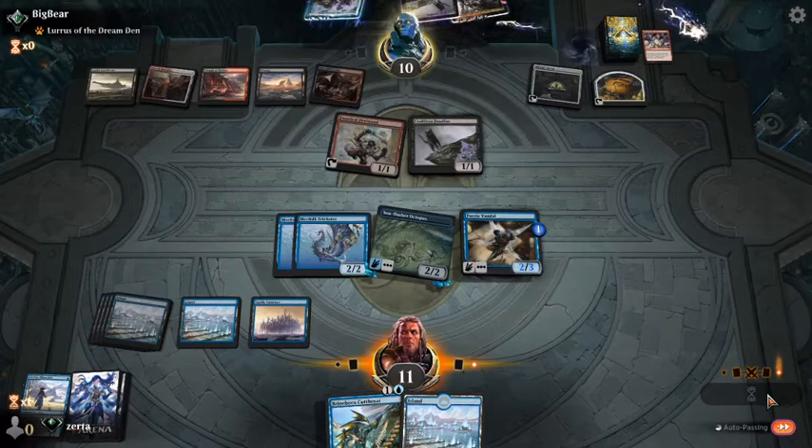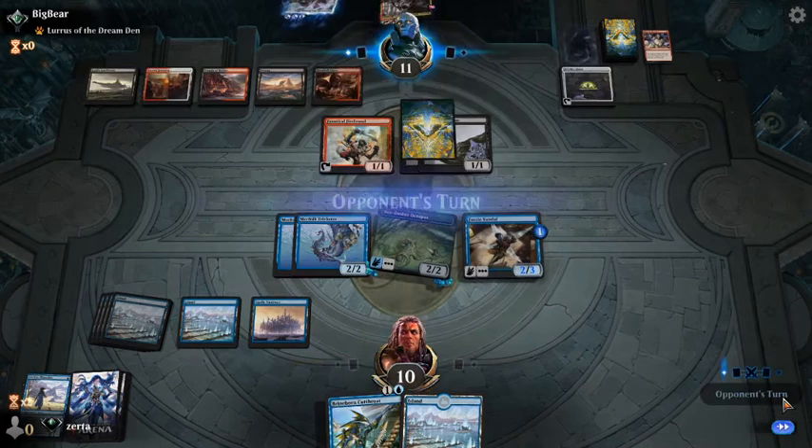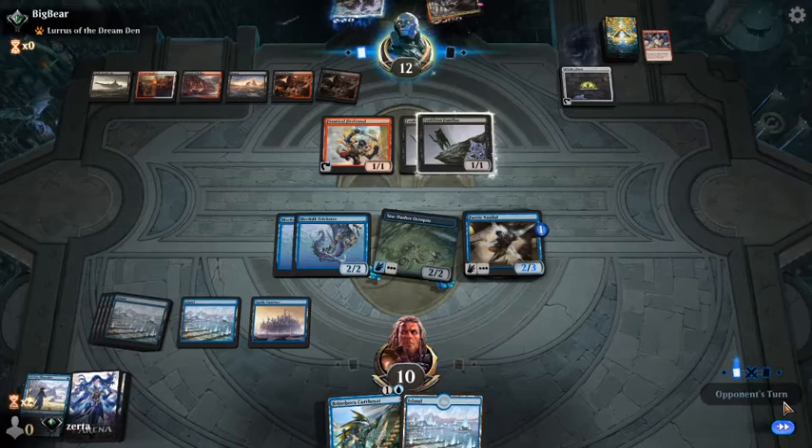We might allow them to trade a cat and a Firebrand for one of our Tricksters and get that ping off the board. I don't think we're going to because it just means Lurus, and as long as they have Lurus, I don't think it's actually worth it.